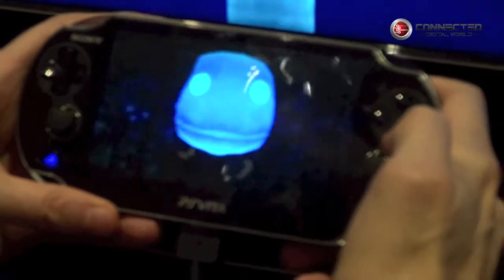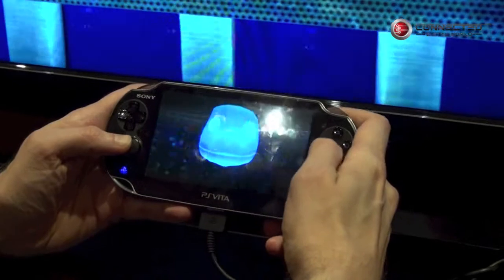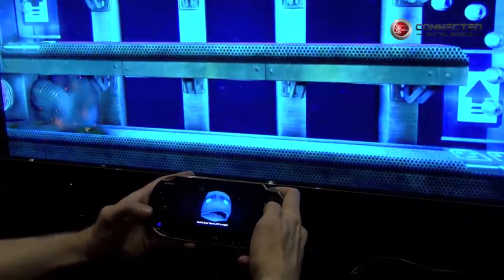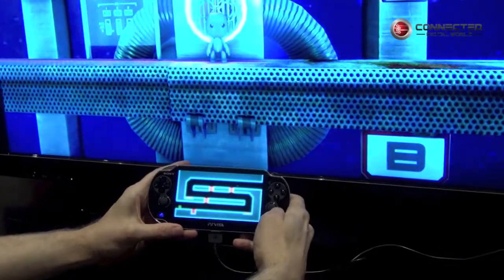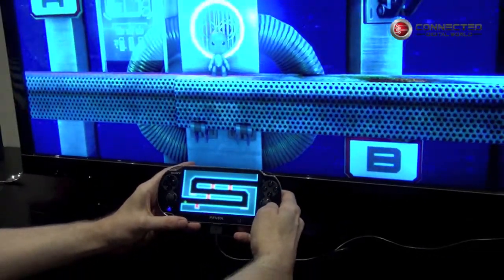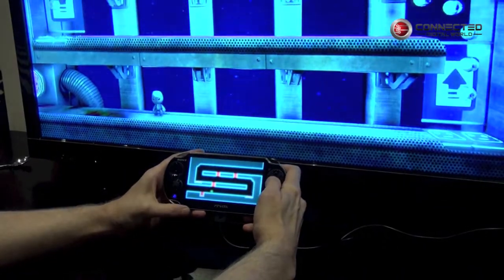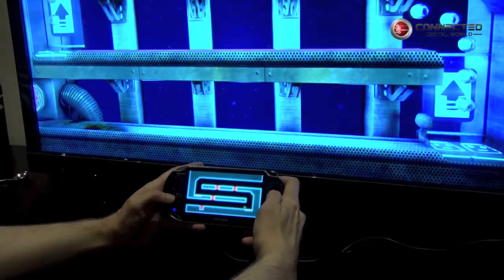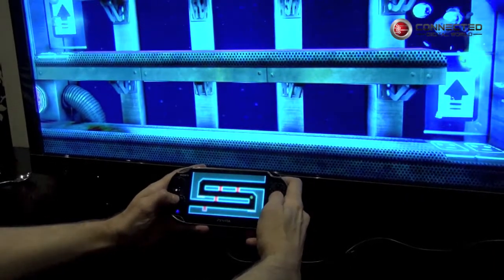In this level, this little guy is going to give me information on how to progress through the rest of the level. If I ignore him I'll get destroyed, but you can see on the Vita screen I've got a different perspective on the world. This is a lot of fun in multiplayer because I'll be the only player with this information, so I'd need to either share it or, if I want to be a bit vicious, not share it and mislead my friends.